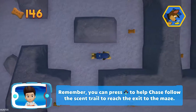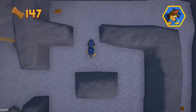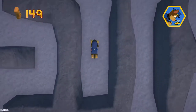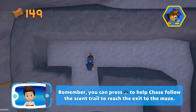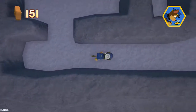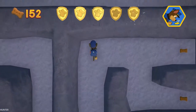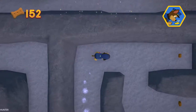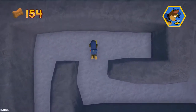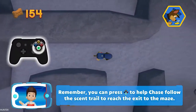Remember, you can press the A button to help Chase follow the scent trail to reach the exit to the maze. You can press the A button to help Chase — you've got the golden paw print! Remember, you can press the A button to help Chase follow the scent trail to reach the exit to the maze.